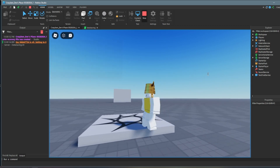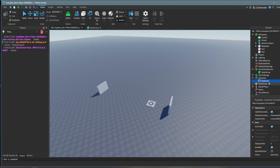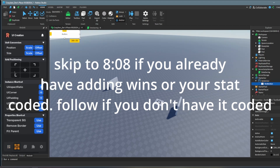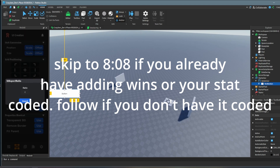We can do this two ways. We could create — if you already have this coded, just skip to this time frame. If you don't, just follow this, as a quick example.